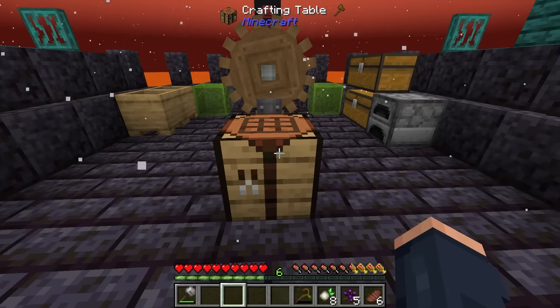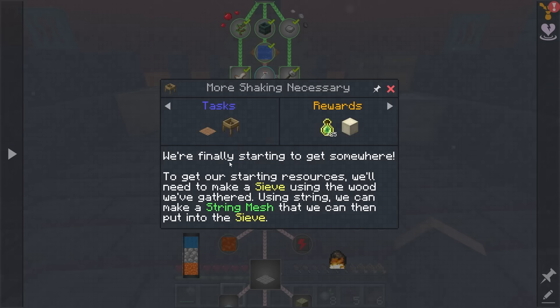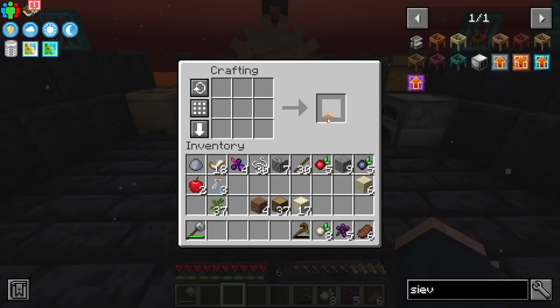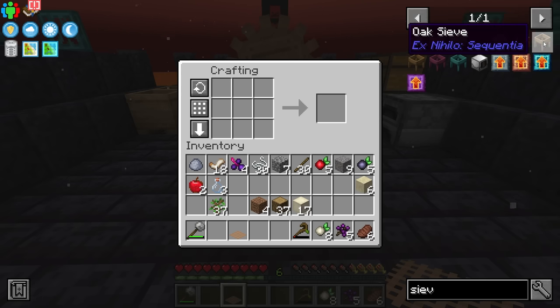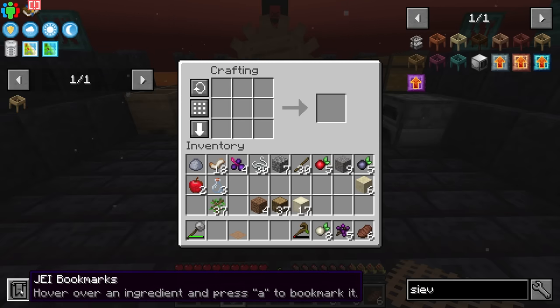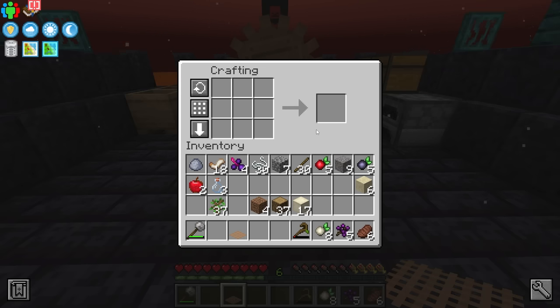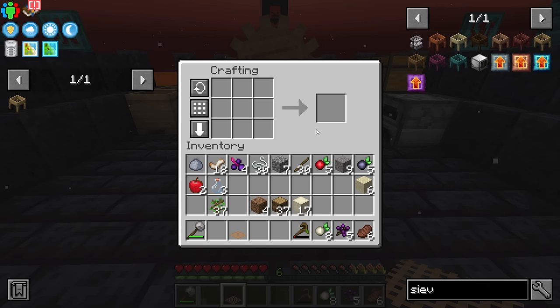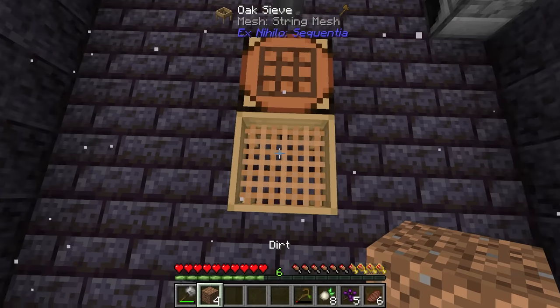While waiting on water to generate, let's do the next part of the quest, which is sieving — 'more shaking necessary.' We're finally getting into the sieve part of things, which means we need a mesh, utilizing that string we have. We're also going to need an oak sieve. If you want to pin a crafting recipe, you can hit A while hovering over it and it'll put it into a bookmark bar. You can also hit Control+O to remove the JEI panel from view so you won't accidentally click on things. Oak sieve is ready to go — place it down and put the mesh inside. This allows us to sieve things like dirt.